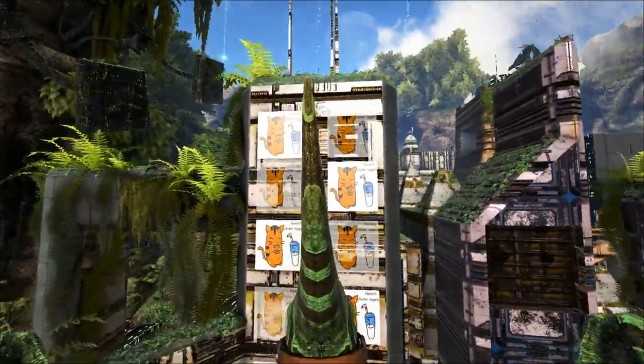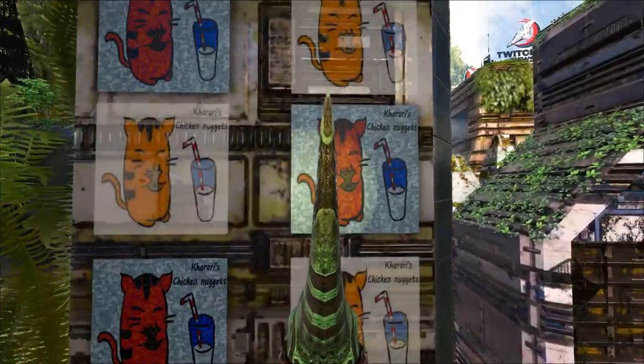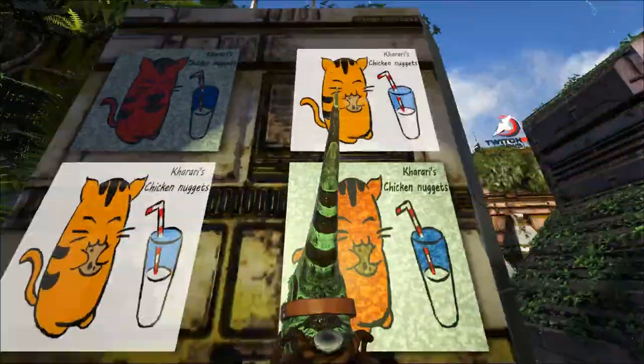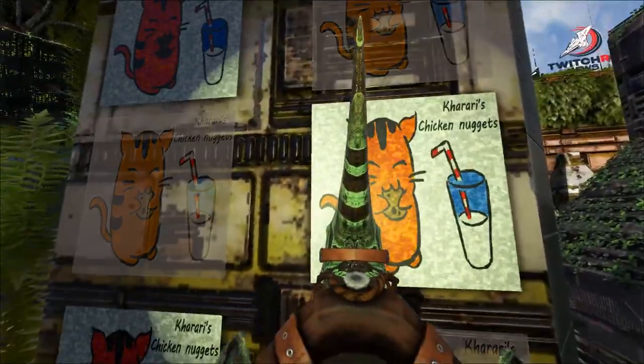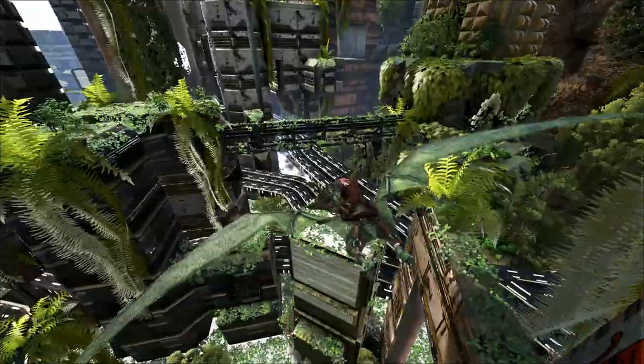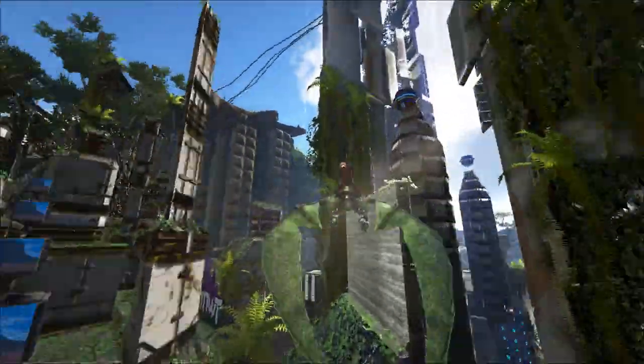I don't recognize this meme — could somebody in the comment section please tell me what is up with Karari's chicken nuggets? I don't know this content creator but I'm giving big props for the meme, it's really cool. Anyway, where's West Tower? I haven't seen a rock drake yet.